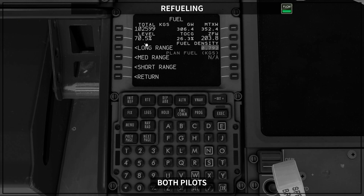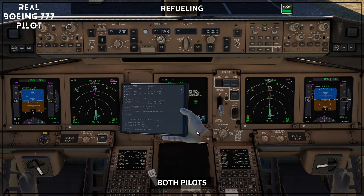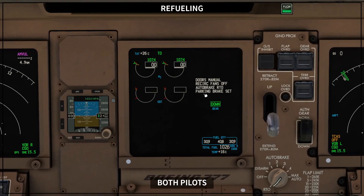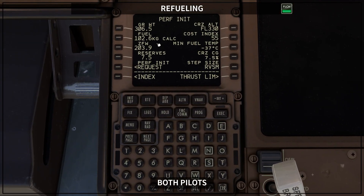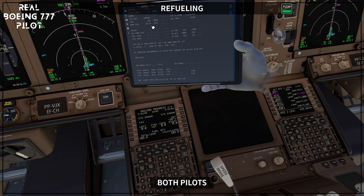Now we have the fuel we want. We come back to the standard information and go to the ICAS display one more time. Now you see 102.6, with 30.9 on the main tanks and 40.8 on the center tank — that makes sense. You go to the FMC one more time: calculated 102.6, or progress page number two, and you have both values the same.